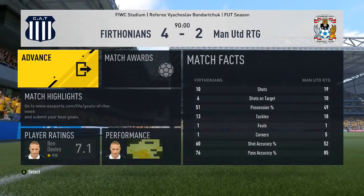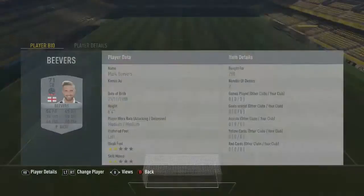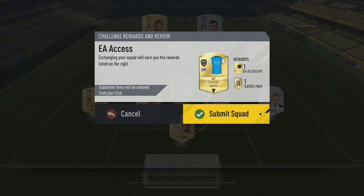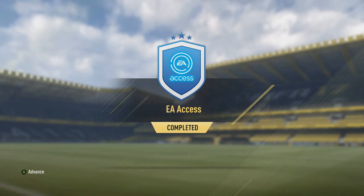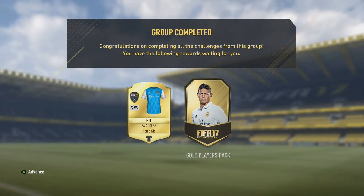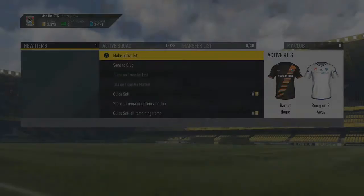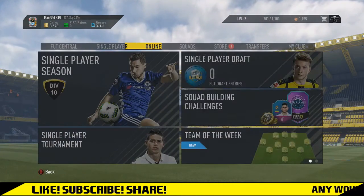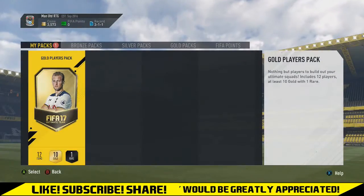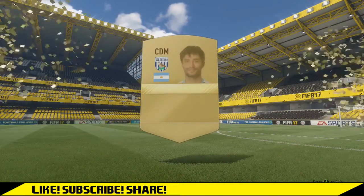I've decided to do the EA Access squad builder. I'm risking quite a bit since these are most of the gold players I have in the club. I had to buy a couple of players for 450 and 200 coins after playing some games against my brother. The reward is a gold players pack and an EA Access home kit. The pack is mainly what I'm after — you get 12 gold players and whether they're tradeable isn't too big a deal since the idea is to expand the squad without spending a lot.